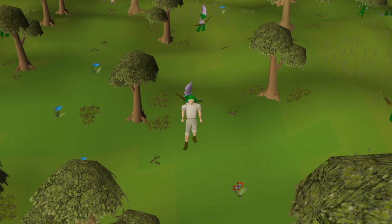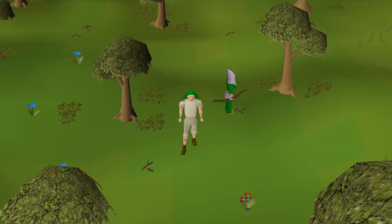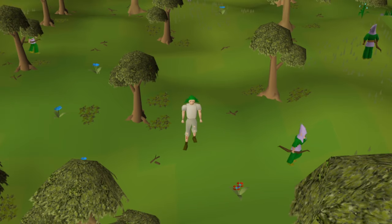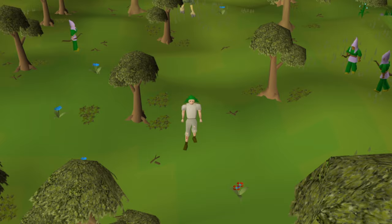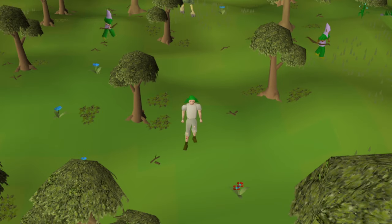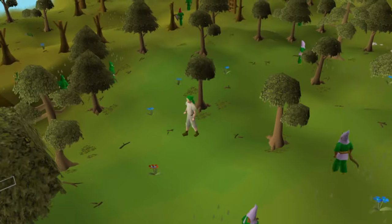I don't know if you've been keeping up with updates, but we just got a super slayer update. Not the weird slayer boss dude. I'm talking about superiors like that guy, or that one, or that one, or that one. I'm going to try to fight one of them, or maybe all of them, and show you what's what. Maybe we'll get an imbued heart, or maybe we'll get absolutely nothing. Let's find out.